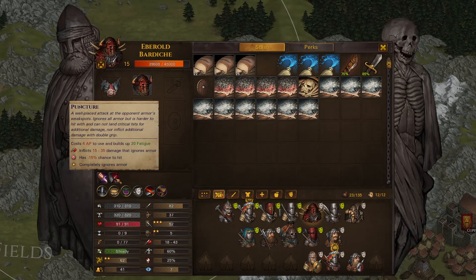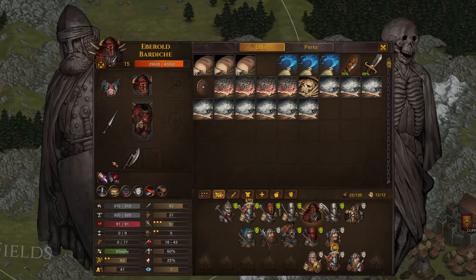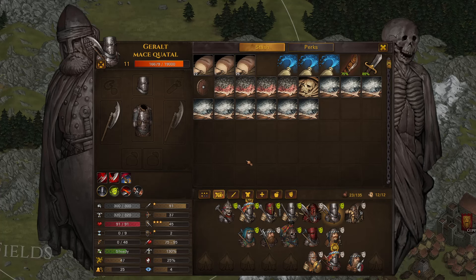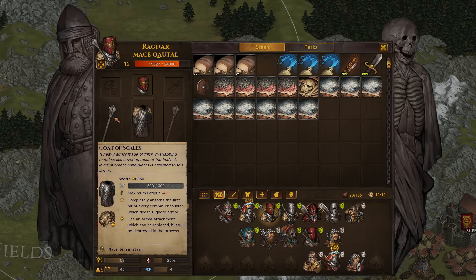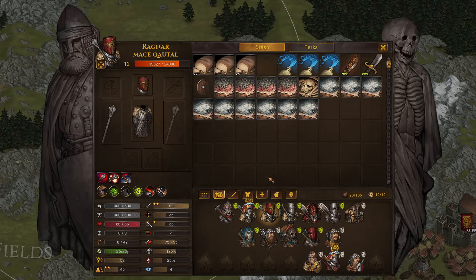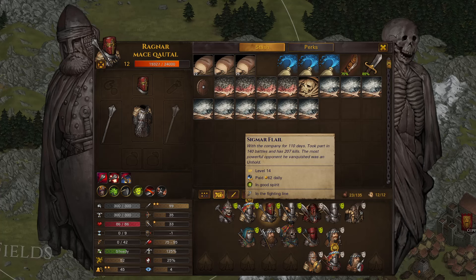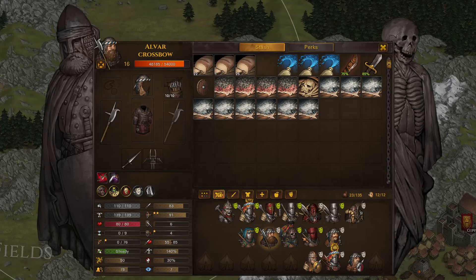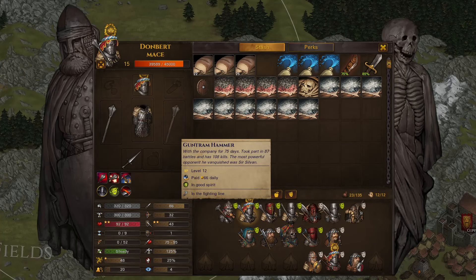With puncture you do direct HP damage that ignores armor, so if you do that you can get the armor that the hedge knight or brigand leader is wearing. That's how you basically loot gear from opponents — it's staggering down opponents, that's how you get armor. You get weapons if the opponent is not attacking you that much; you have a higher chance of dropping the weapon, so something like a stun is always useful. You can just stun a brigand leader or a hedge knight, and then he can't move, he can't attack you. So you can safely puncture him, fully surround him, puncture him, get his armor, get his weapon. Then you kind of get ahead with your company and get nice gear for everybody.